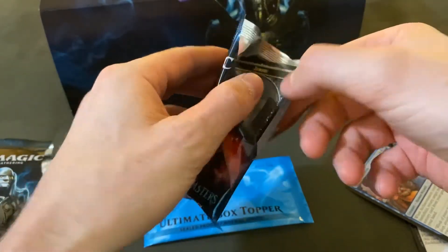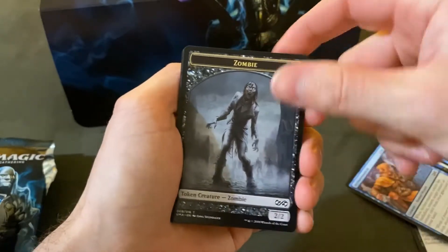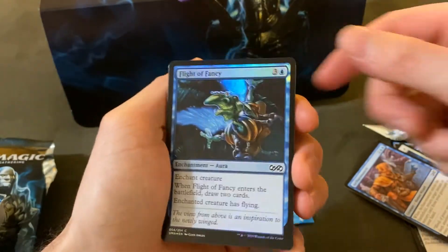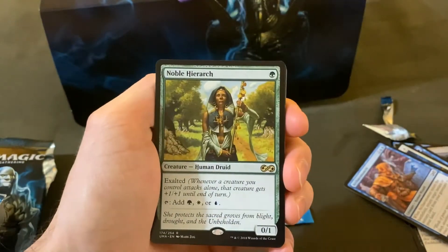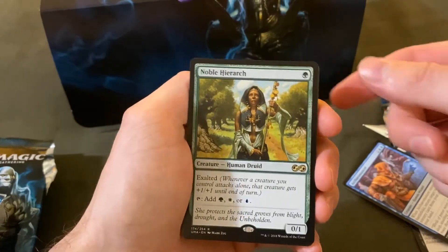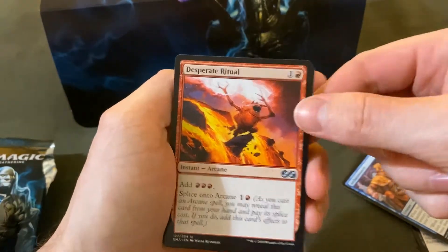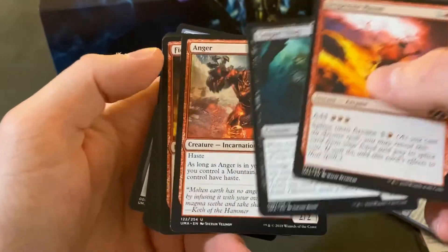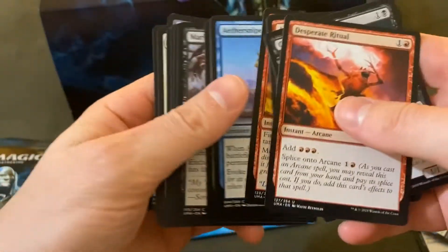I'll open up two more and then I'm going to open up the box topper. Got a zombie token, Flight of Fancy. Come on, show us the foil — there it is! Rare: Noble Hierarch. Okay, well it does hold up — that's great. Another Noble Hierarch — need more of those. Desperate Ritual.